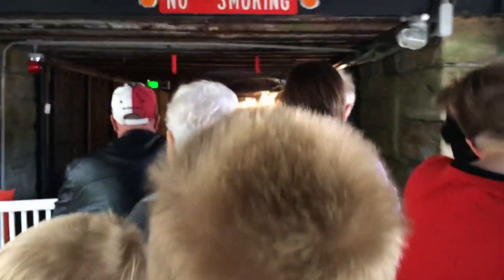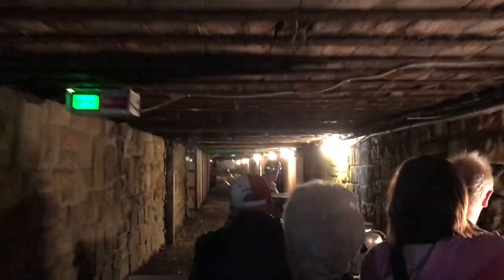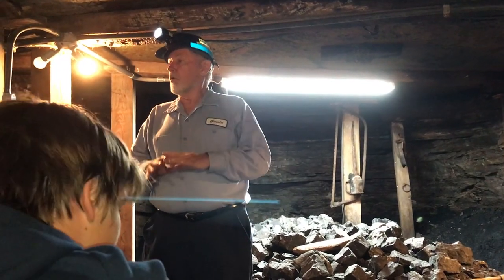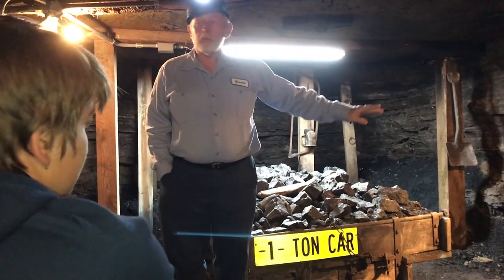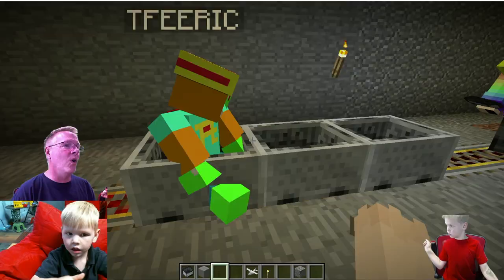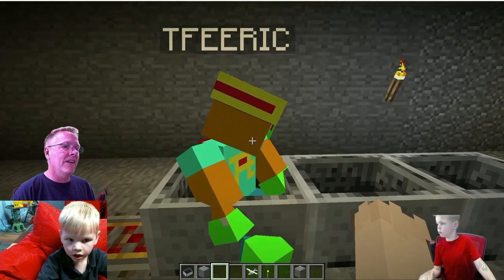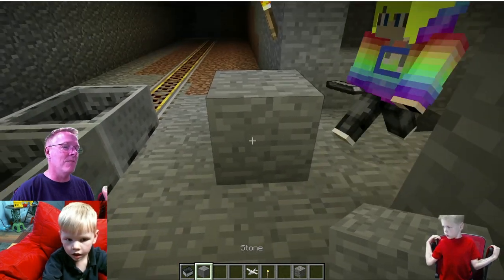Whoa, wait a minute! We're in a real mine? Yeah! Holy shimole! Look at that! Every bit of the coal that came out of this mine was done with a pick and shovel. And this coal seam only runs 28 to 34 inches high. Only 34 inches high? That's like a block — that's like this block right there. That's how high this mine was.